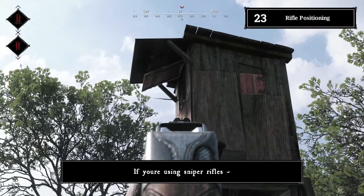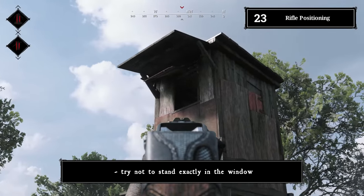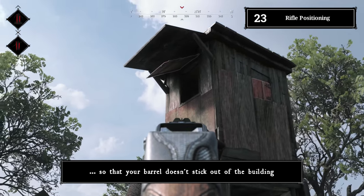Tip number twenty-three: rifle positioning. If you're using sniper rifles or rifles in general, try not to stand exactly in the window. Take a few steps back so that your barrel doesn't stick out of the building.